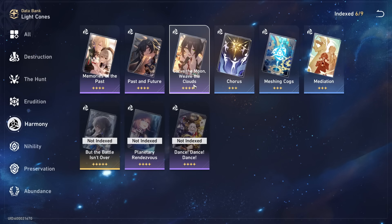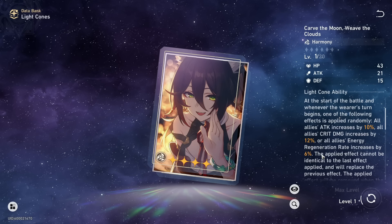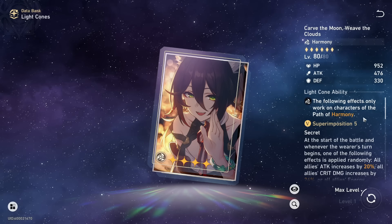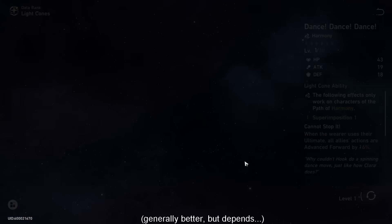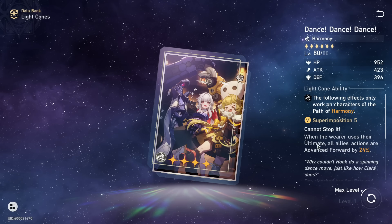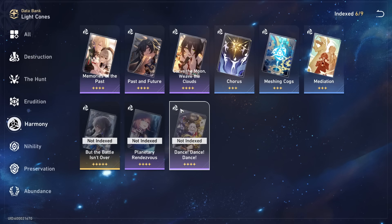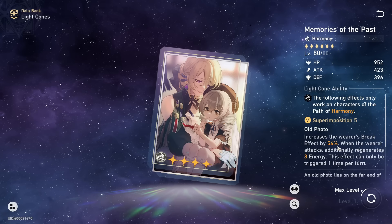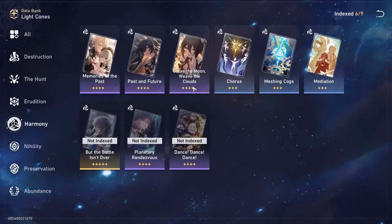There are some better 4-stars to talk about. If you buy the battle pass, Carve the Moon, Weave the Clouds is pretty insane — you'll passively buff your team with one of three effects: attack, crit damage, or energy regen, cycling every time Ting Yun's turn begins. These passive buffs combined with its high base attack make it a great light cone. Another really good option is Dance Dance Dance, a gacha 4-star that advances all allies' actions forward by 16-24% when you use your ultimate on Ting Yun — a consistently great option. Memories of the Past gives energy and increases break effect, but I'd prefer the other options if you have them.